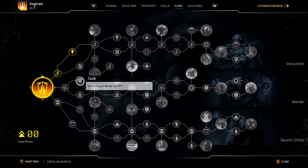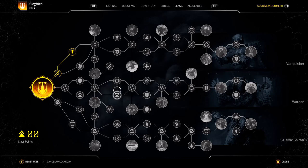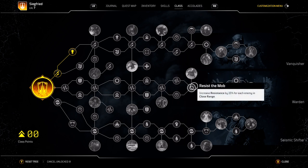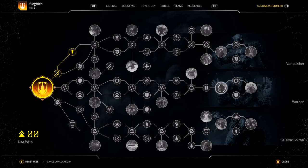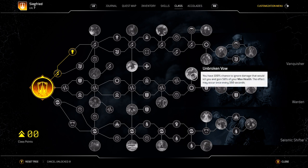The core build is: increase max health, increase armor, increase max health, regen health, increase max health, more armor, increase max health, increase max health, increase max health, resistance, armor, gain additional health for every enemy at close range, more armor, and then increase your firepower and your anomaly power by armor.